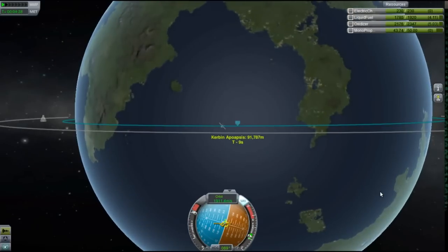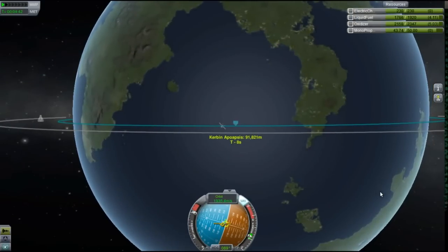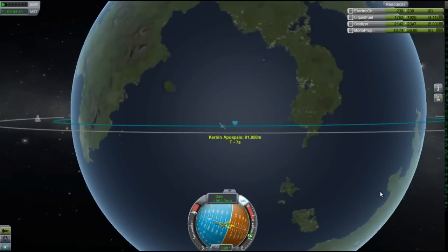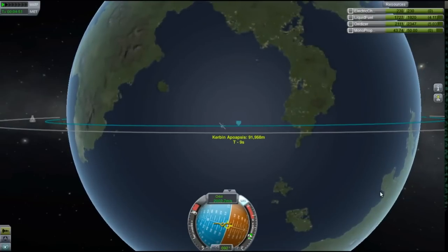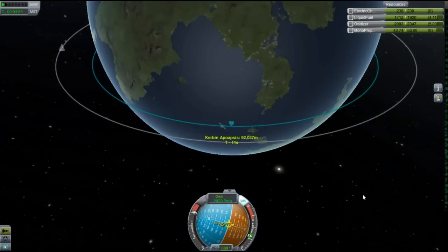I'm pulling slightly off the horizon to stop me going over my apoapsis. We have got a lot of fuel but not that much power, and now the apoapsis is starting to move away from us so I can get closer to the horizon. We're coming up to 5 minutes — it looks like I am going to be doing this in over 5 minutes.